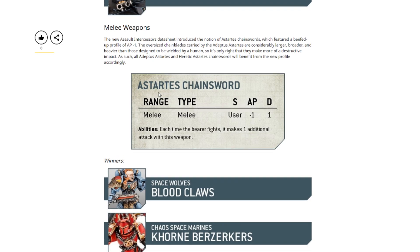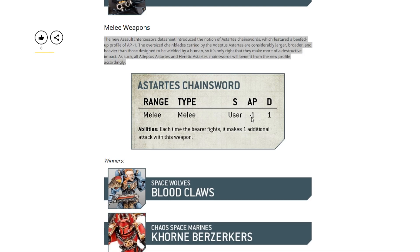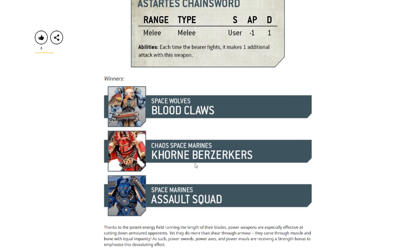Moving on to melee weapons. The first is the Astartes chainsword, and the article specifies this is just for Astartes armies — it won't replace chainswords in Astra Militarum, only chainswords used by Astartes, either loyalist or heretic. The reason being you'd assume a Space Marine can wield a bigger chainsword than a regular guardsman. The main change is it now has an extra minus one AP. You still get your extra attack whenever you fight with it, but it's now minus one AP. This will definitely help units like blood claws, Khorne berserkers, and assault squads do what they do best — clearing out screen and chaff infantry.